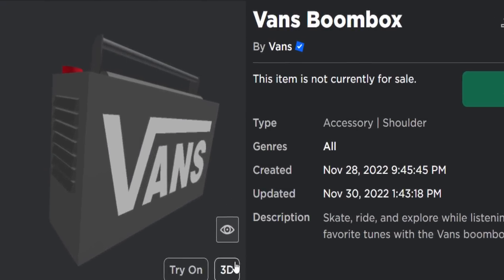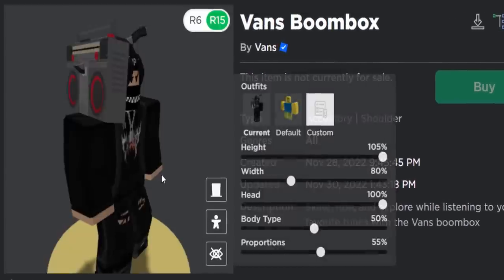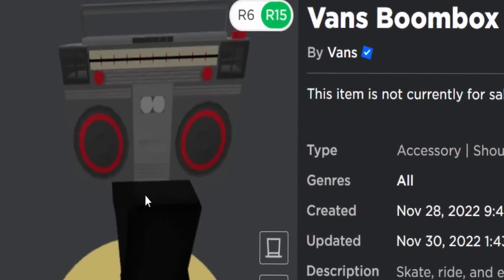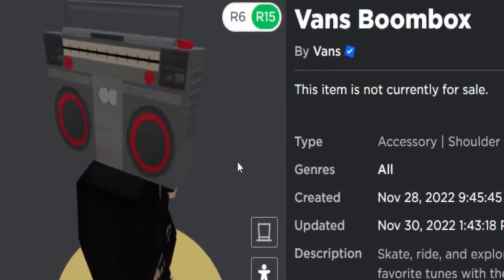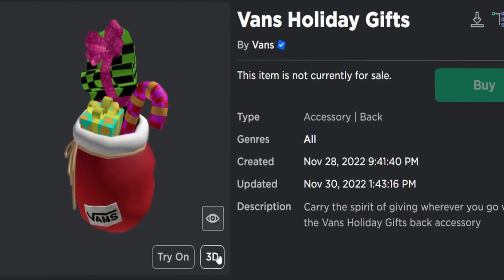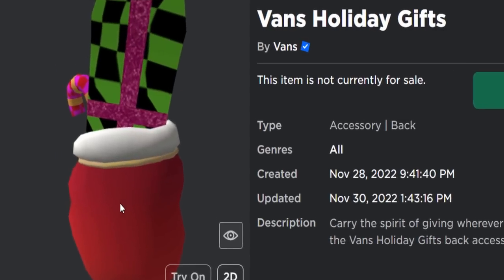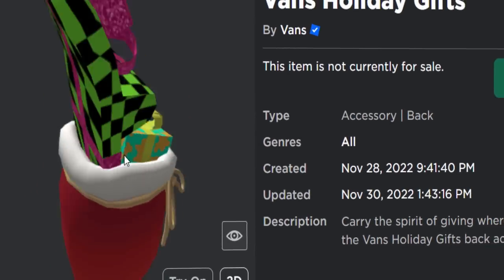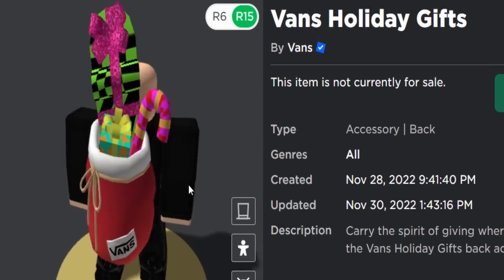The second one is a bit cooler — it's a Vans Boombox. We have had a lot of free Boombox accessories; they're all kind of the same thing, just Boomboxes that sit on your avatar's shoulder. This one is definitely not the best one we've ever had for free, but it's okay. And the third prize, definitely my favorite out of the free items, is the Vans Holiday Gifts — it's like a little stocking or present bag with presents coming out of it. Reminds me of the classic Roblox gift boxes. It's a back accessory, and it's cool.